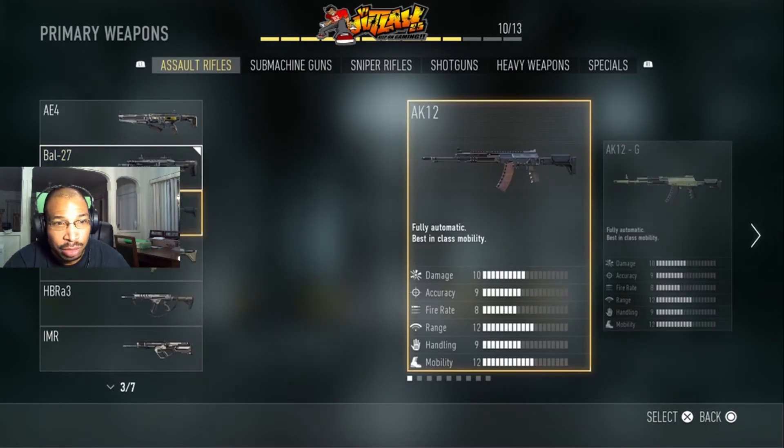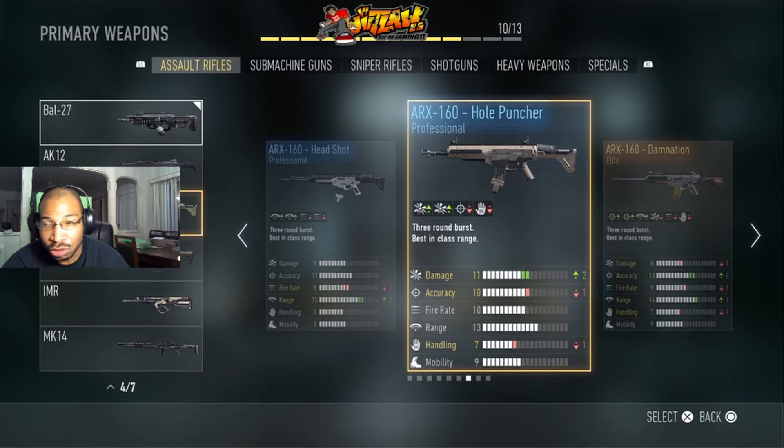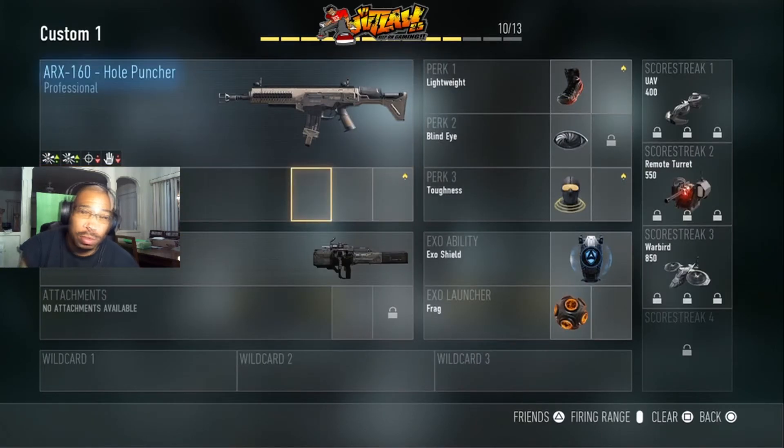So I'm going to make a whole new class. The weapon I'm going to start off with is not the bow — let's start off with the ARX. The hole puncher. I'm really enjoying this weapon and I really want to get more experience with it. But anyway, that's pretty much it — moving on to Master Prestige 7.